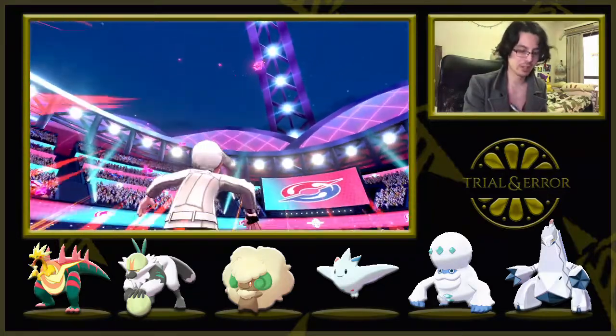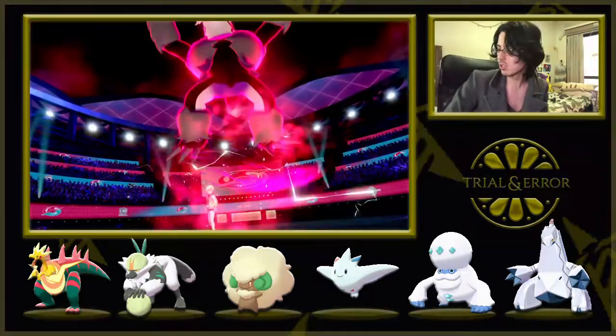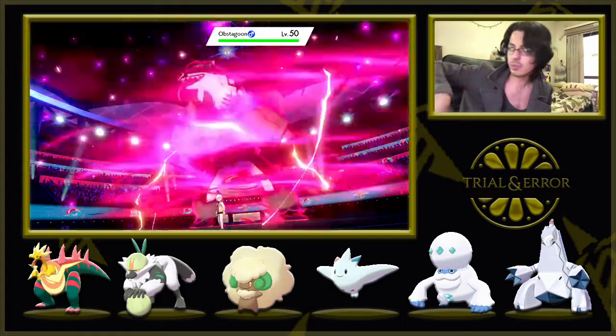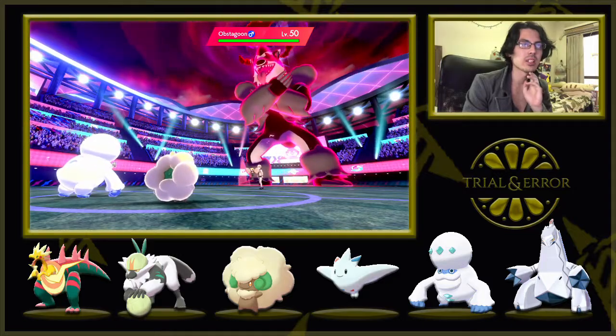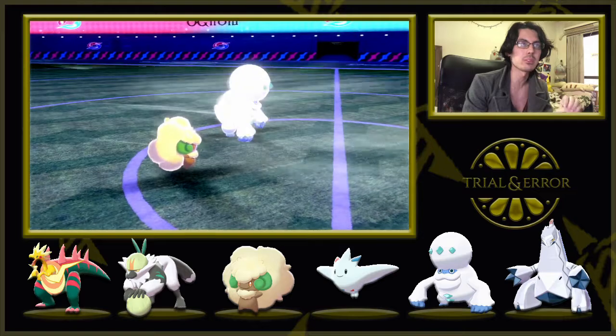So we've got Kamo'o, Ribombee — Dynamax Obstagoon, alright. We're probably going to get hit with Max Darkness or Max Fighting, the Close Combat. Darmanitan won't like being hit by that, but I have Tailwind so I can at least get my Flare Blitz off first. I don't think switching out on this team would be very good.